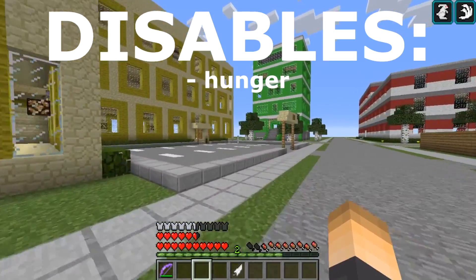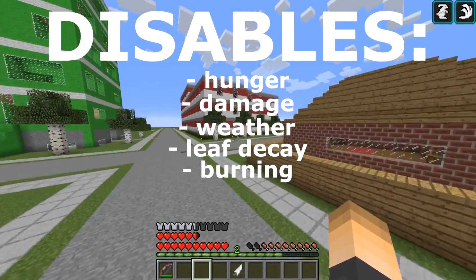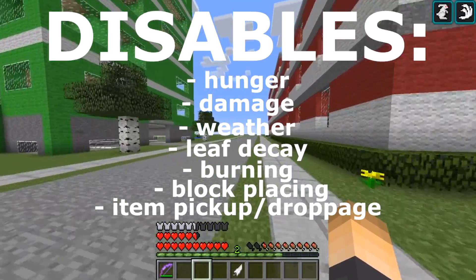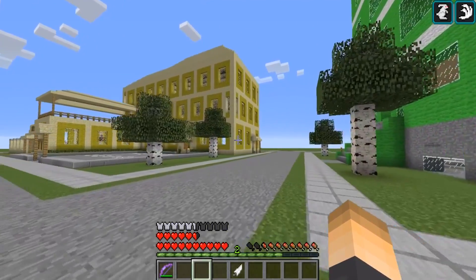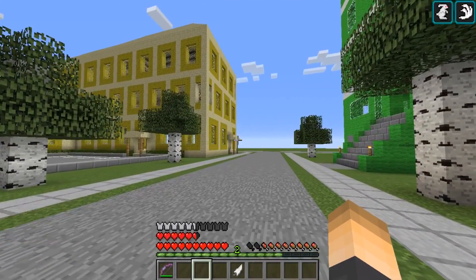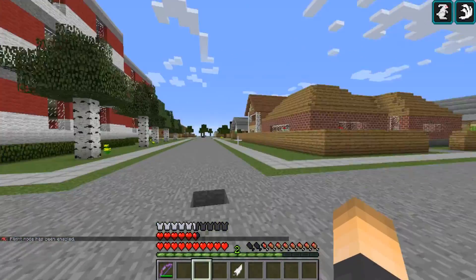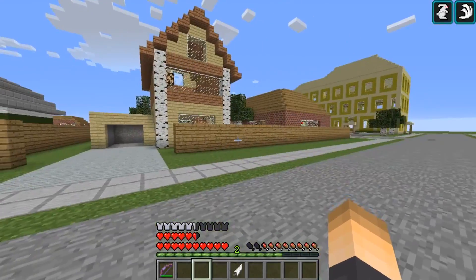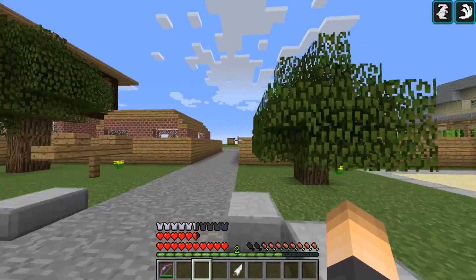The plugin disables hunger, damage, weather change, leaf decay, burning, fire, block placement, item pickup, and droppage. You can clear the chat, disable or enable chat, and fly with the command /fly — flight mode has been enabled. There's also a URL blocker, which is important, along with a lot of basic essentials that you need.